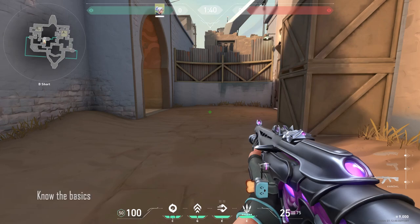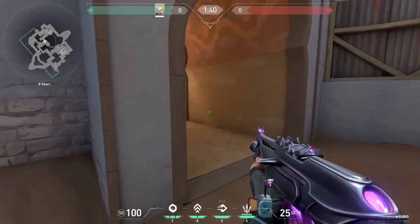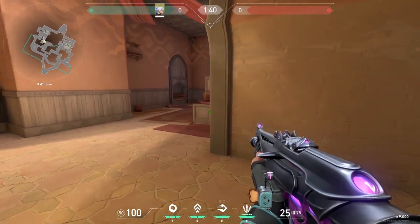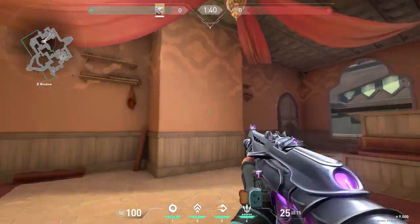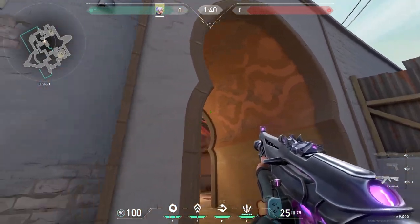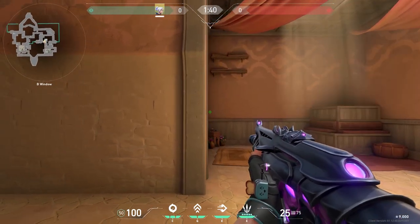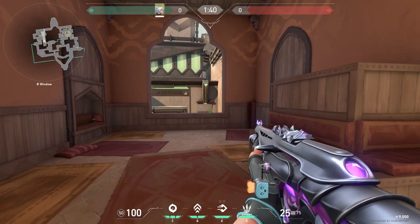All right, let's hop into the first tip. The first tip is: know the Valorant basics — and by basics I mean movement and shooting. The most common mistake I see in Iron is people aiming way too far down or way too far up. Don't do that. Always aim where the head could be — straight ahead. You can knife at the wall to check head level, just don't do it mid-round because the enemy will hear you.